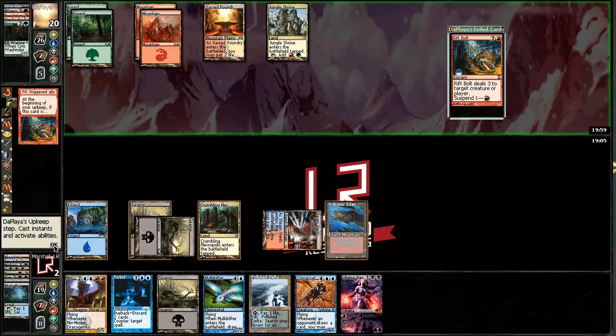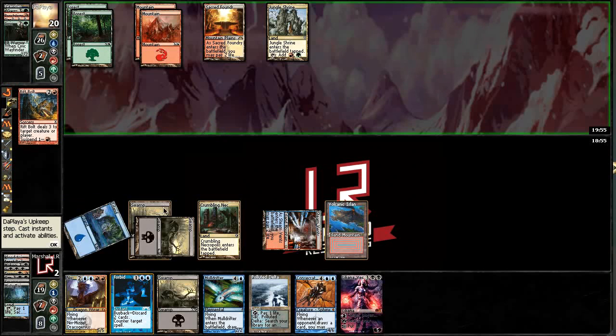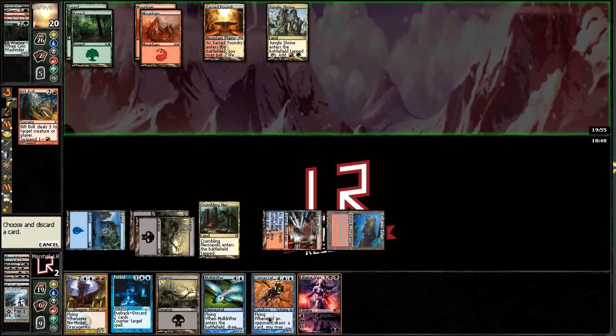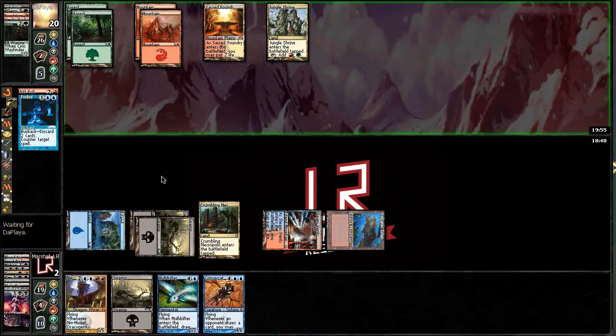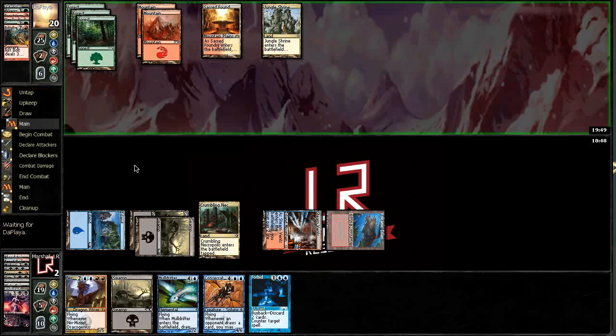We have a lot of ways to get cards back in our hands, so we're not really worried about that — we're just worried about basically not dying here. I'm going to Forbid and pay the Buyback as well, which means he's got to find a haste creature or a burn spell right now. This is a fairly sketchy spot, so we're going to ditch these.